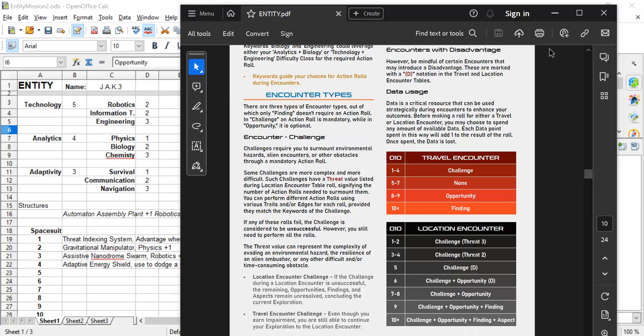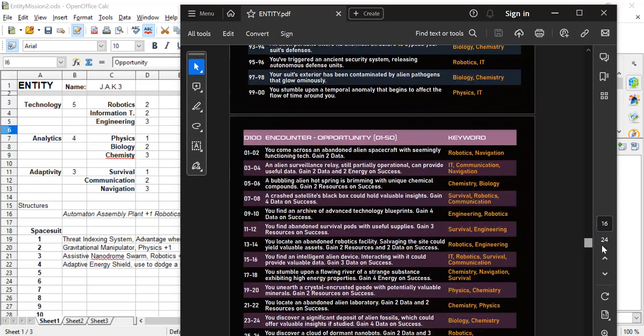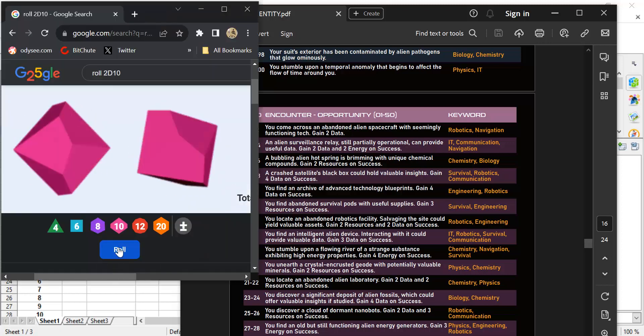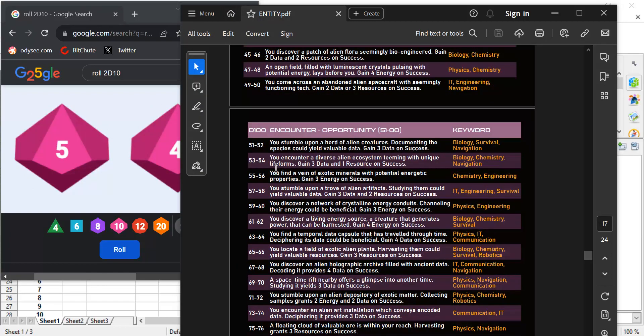There's a D100 table for the opportunity, so let's roll a D100. We get 54. You encounter a diverse alien ecosystem teeming with unique life forms — gain three data and one resource if we successfully meet the challenge. That means we have to take our biology, chemistry, or navigation skill — it's your choice. Chemistry has a total of seven, navigation a total of six, and biology is less. So we're going to use chemistry, because that gives us a total of seven. We now roll two D10s and need to get sevens or less on both dice.